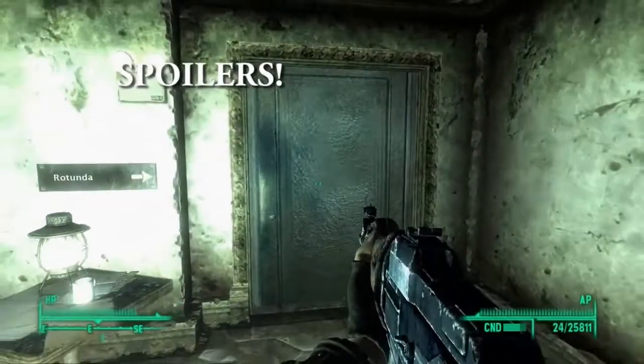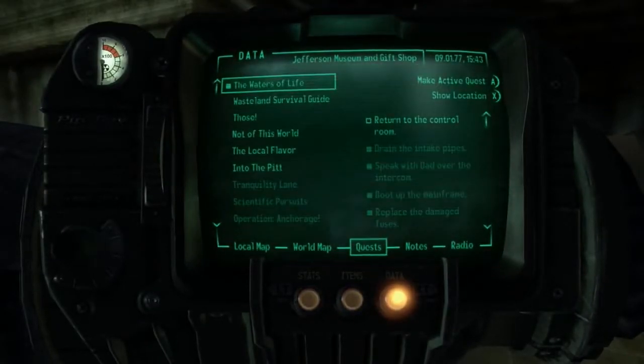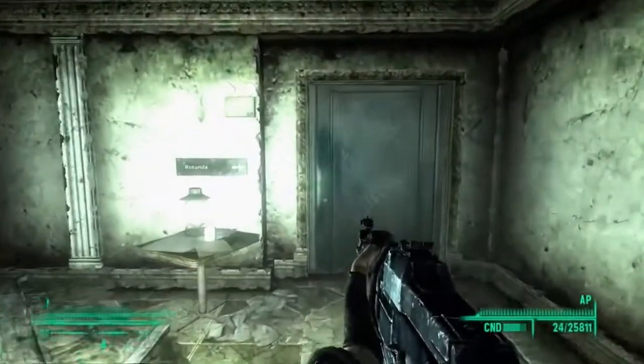Basically, we're in the Jefferson Memorial, and this is in the middle of the Waters of Life quest. You have to go back to the control room, and we're going to the Rotunda.